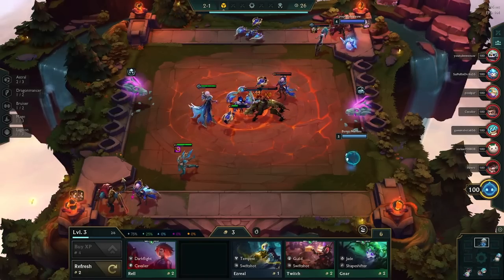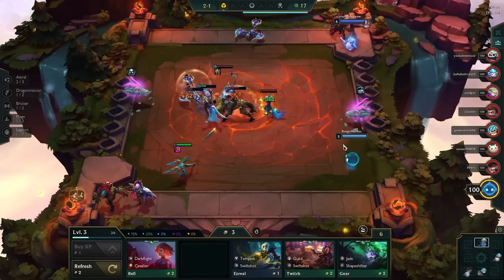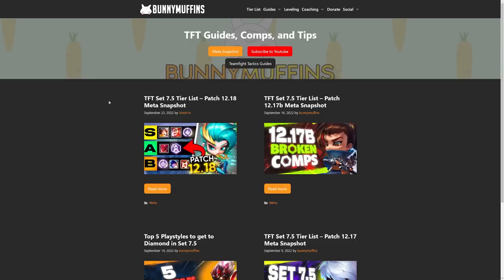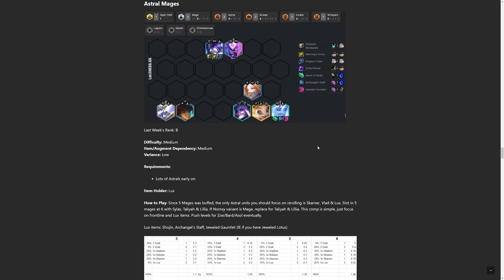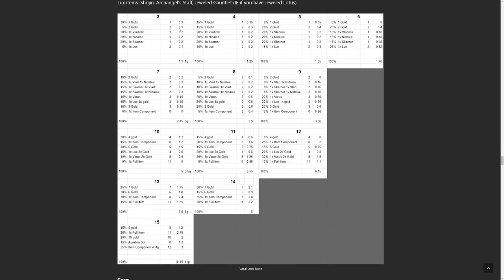You normally want to play astrals when you can get them in at stage 2-1, because you get one orb after every player combat and it gives a bunch of loot. I mentioned loot tables at the start — let me explain. On bunnymuffins.lol, under the meta snapshot, click on astral. Mortdog, a game developer of TFT, released what each astral orb gives based on how many astral units you have at each star level. At three stars of astral units you see the gold value, the drop percentage, and the expected gold value per drop.